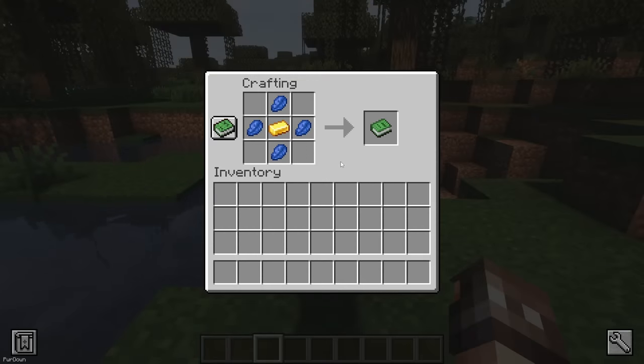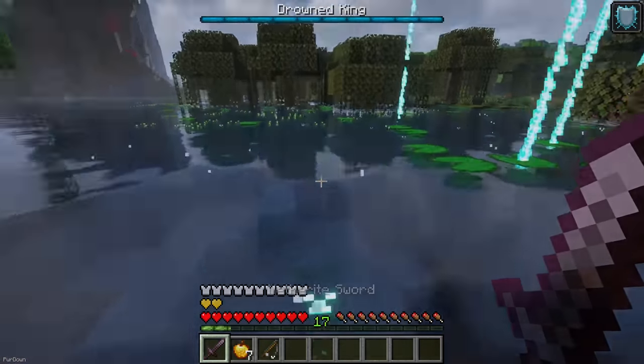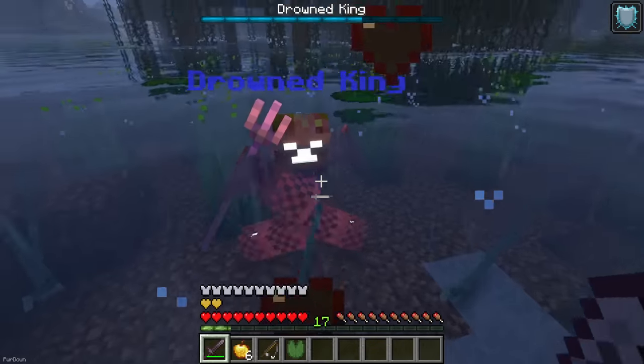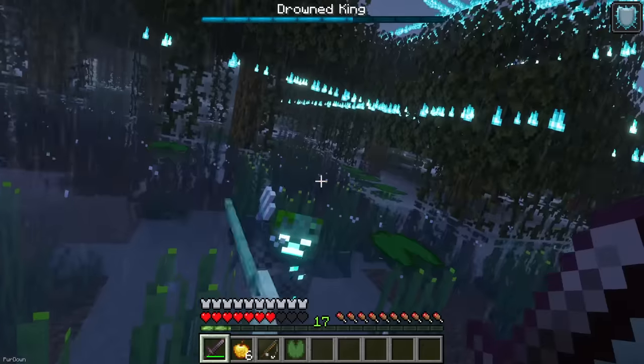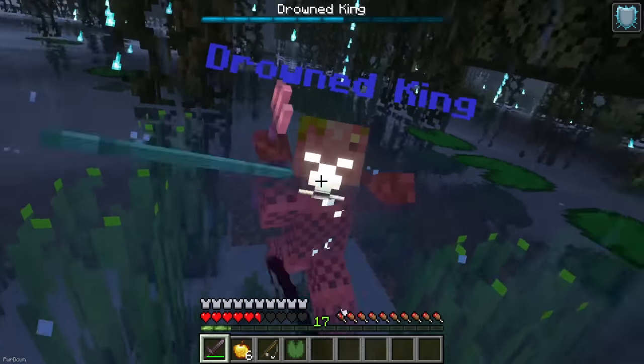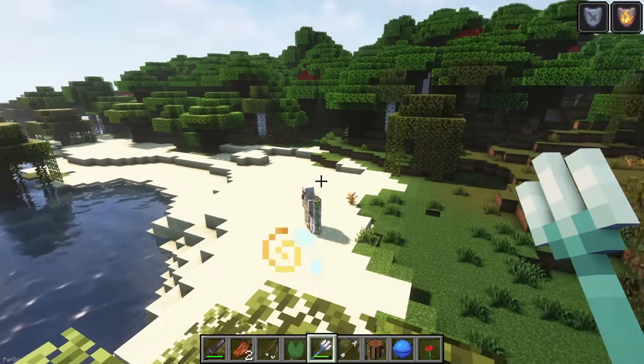If you want to do a boss fight, then you can summon the Drowned King by combining 4 Lapis and a Gold Ingot to get King Bait. When you fish with this item in your offhand slot, you'll summon the Drowned King. It's a boss, and during the fight it will be able to do some interesting attacks and summon Totems to empower it. I'd recommend bringing a shield, as you're going to get hit by a Trident a lot, and definitely don't fight in Water. After defeating the Drowned King, you'll receive his Trident, which has some nice enchantments, including Multishot.